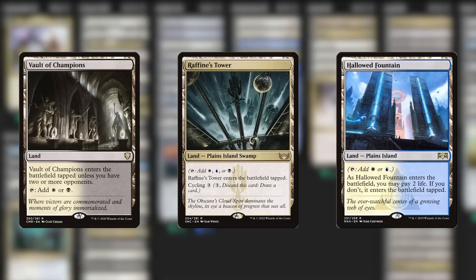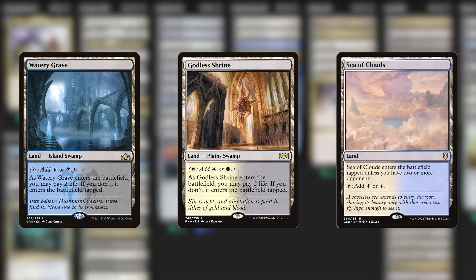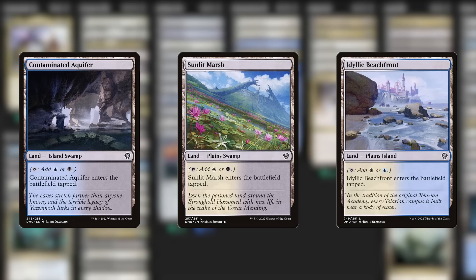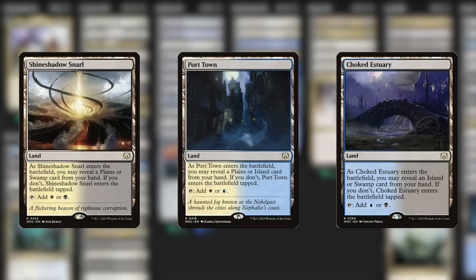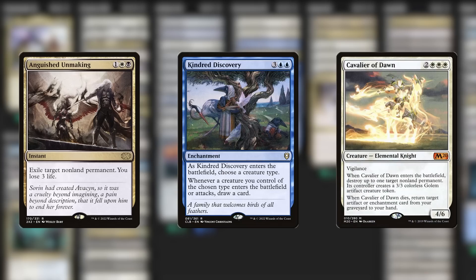First thing on the budget cuts to-do list is to address the lands. We'll chop out the most expensive lands and replace them with budget duals to keep things simple. In a budget list, I don't mind using the cycle of lands we cut earlier from the other version of the deck — those are perfectly good. Then we have some pricey knights to cut. I don't know why Kinsbell Cavalier wasn't in the original pre-con, but it wasn't, so it's expensive. There are three other expensive-ish cards to cut out too — these are all great cards to upgrade into, but if you don't have them, we'll live without them.